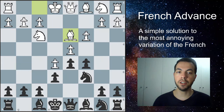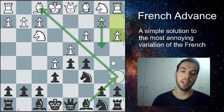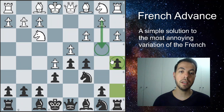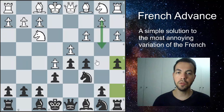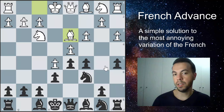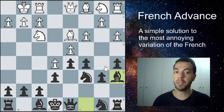Now, if instead of bishop to d3 white goes for a3 — preparing to play b4 next move — our plan of playing the bishop out and trading won't work. So we have to react immediately. Whenever you see a3 on the board, you have to respond by playing a5, preventing b4. If they play b4 anyway, you just capture; they can't recapture because the rook would be dropping. So we play a5, then opponents will likely play bishop to d3, and we follow our plan: b6, bishop to a6, trade the bishops.